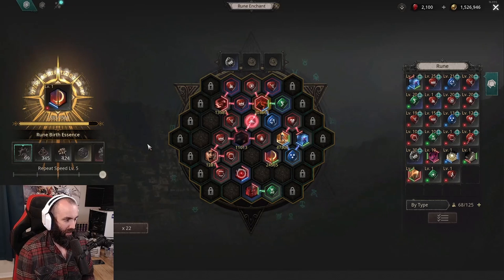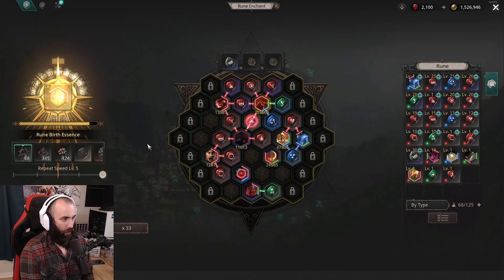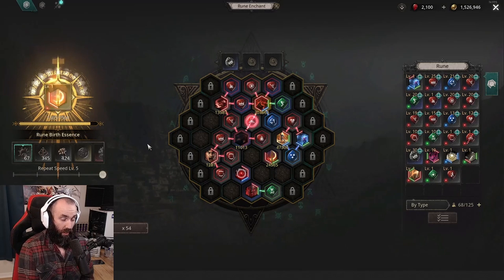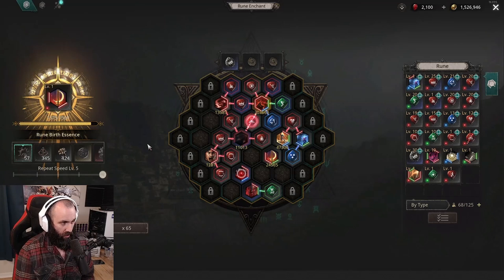If you set it at speed five, a hundred rolls will go by very quickly, so be prepared for that to drain your birth essences fast. As you can see, even with the higher percentage chance that a four link has, it's still pretty uncommon — we've already gone through 60 and haven't hit one yet. And there — boom — we hit one! That's a four link.